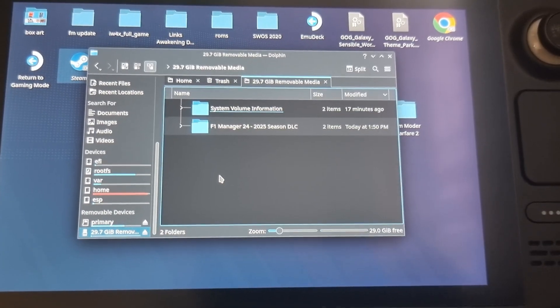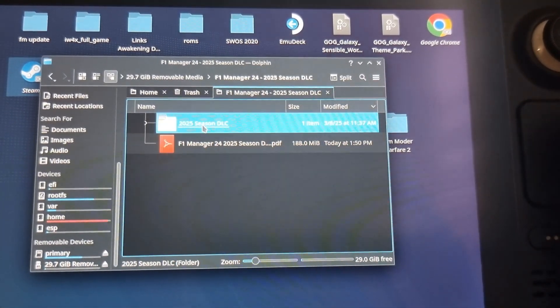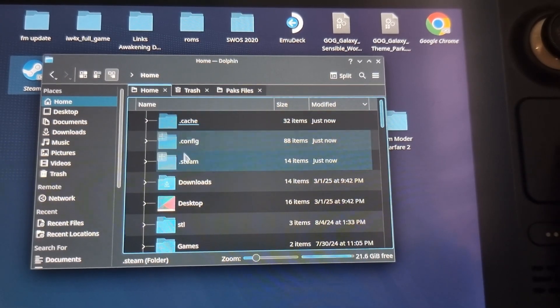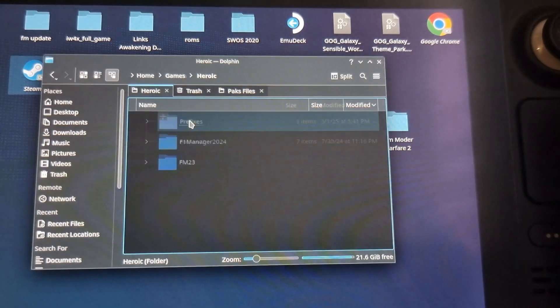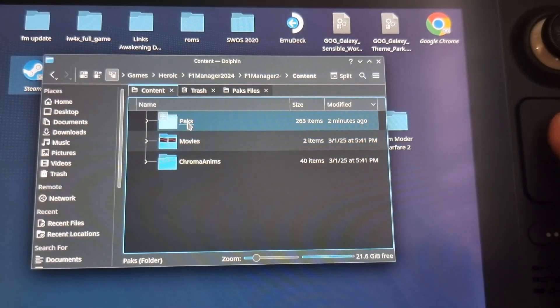What we need to do is follow this file path. This is the download file I've included, attached through USB. We need to find the pack data folder. Then open a new tab, go to the home button, select Games, then Heroic, and follow what I'm doing on screen to find the pack folder.